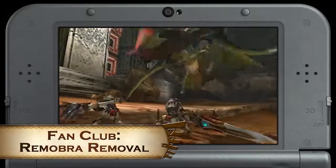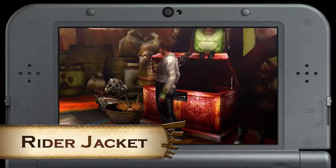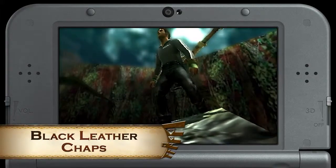Hunt these Remobra in the arena and you'll get crafting materials for a fan club jacket, a stylish rider jacket, and matching black leather chaps.